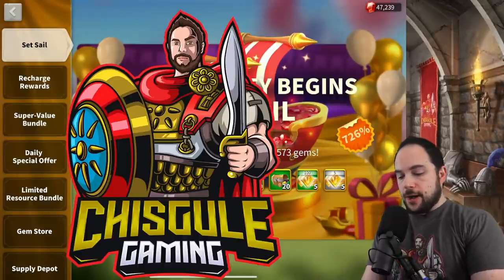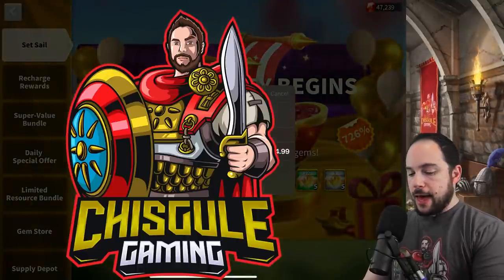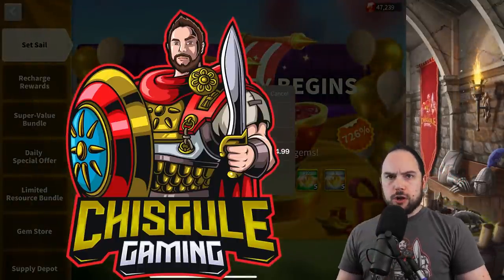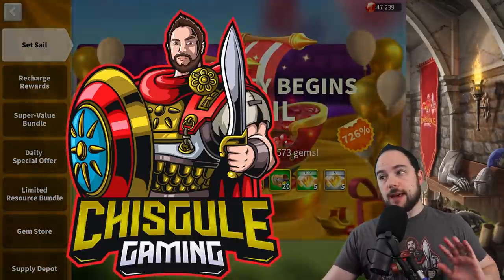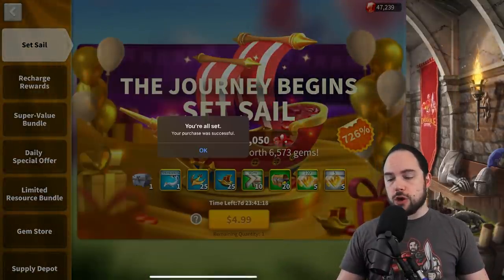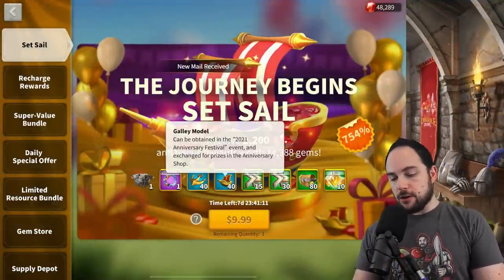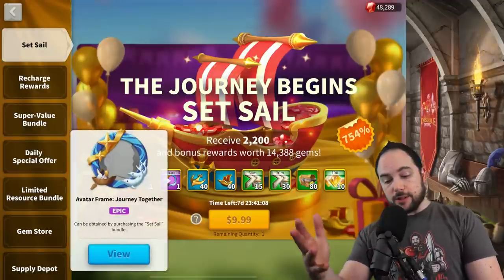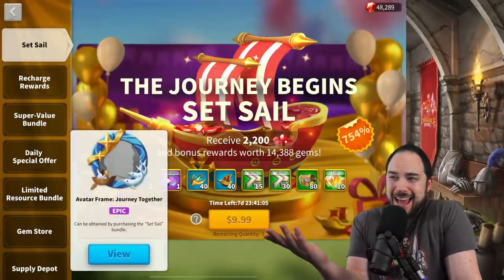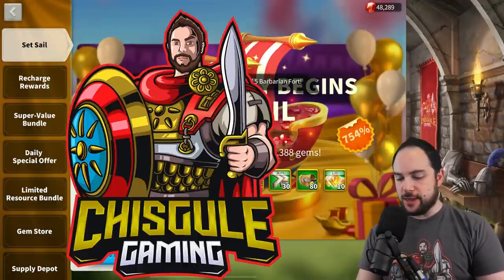I'm going to turn on my spend blocker and pick up the $5 tier of this bundle, then we'll unlock the $10, the $20, the $50, and we'll go all the way up to $100. I'll pause so I can show you all the different bundles here so you know what's in them. In the next tier, there are 40 galley models and 40 anchors, as well as some cosmetics. I'll stick to the all-out rumble personally.